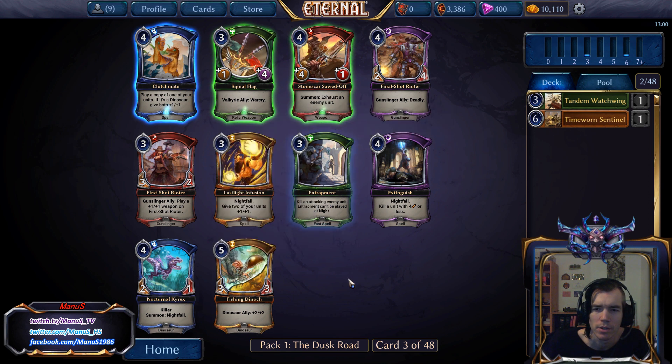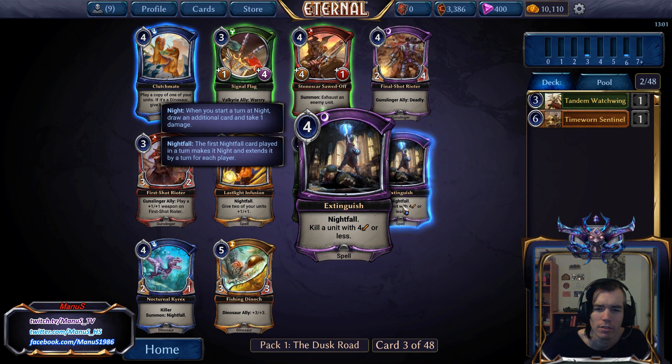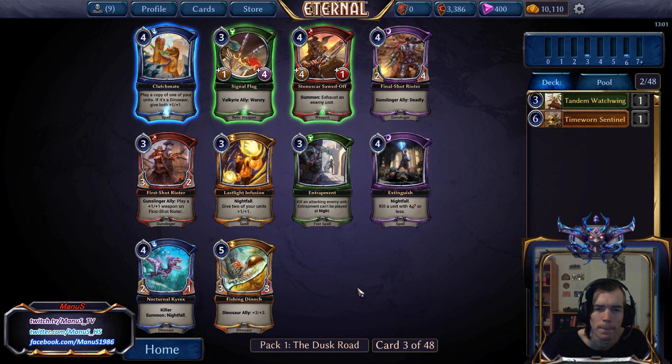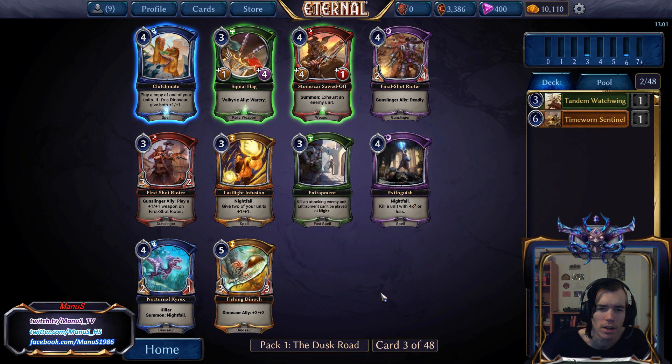Here we have Entrapment, which is decent removal, at least in a not-so-aggressive deck. There's also a decent Shadow removal killing a lot of things, and Nightfall which is probably a bit more downside than upside. I'm inclined to take Entrapment because it's cheaper and deals with bigger stuff, even though it's defensive, and it keeps us in a color we already have cards in rather than pushing us into another color.